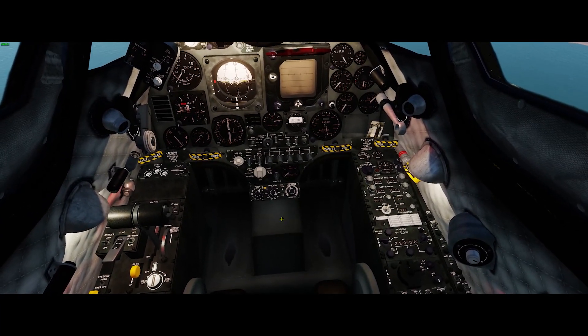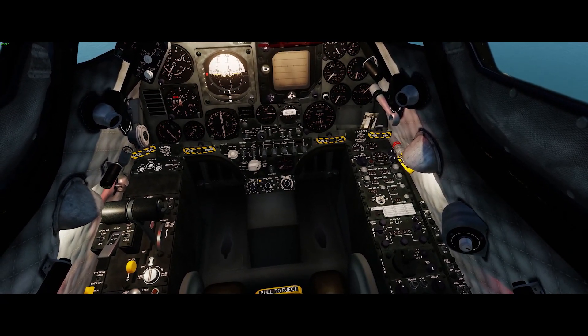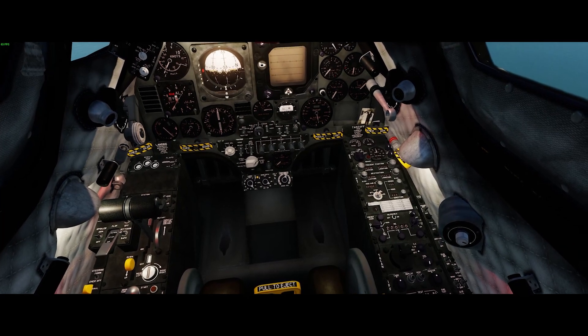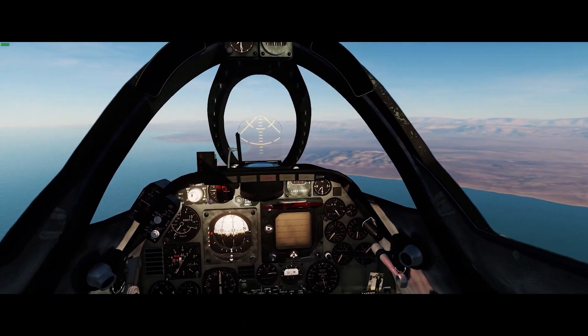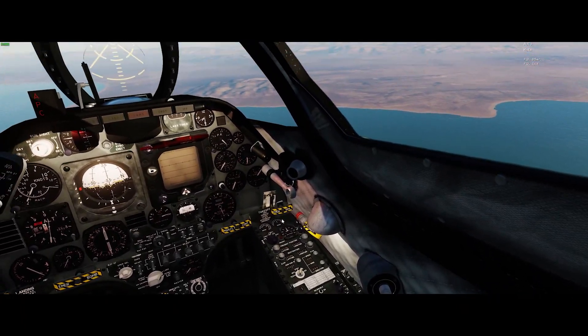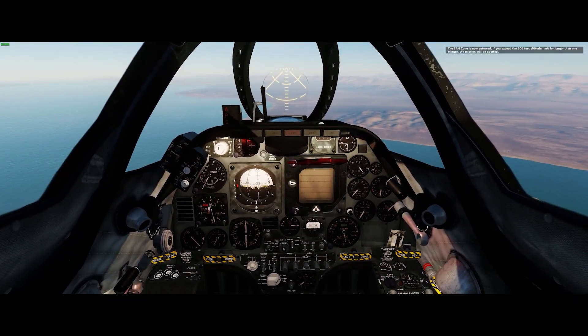So you can see in this mission we're flying in an A-4 Skyhawk. There are three different kinds of airplanes you can choose from in the mission as it's written. You can choose to fly the A-4, the Harrier, or the A-10C Mark II. You can start any of those either in the air or on the runway.